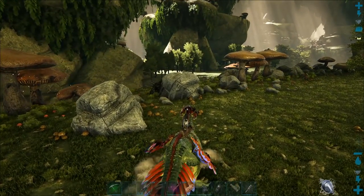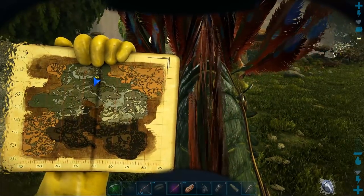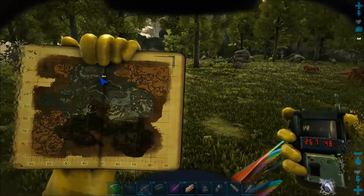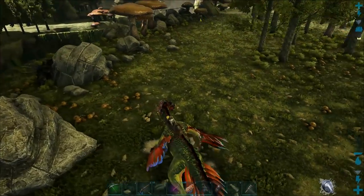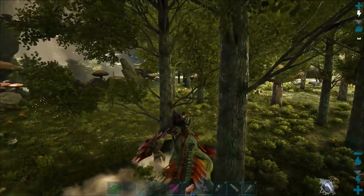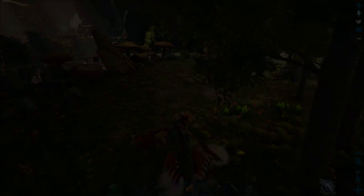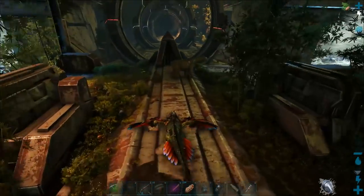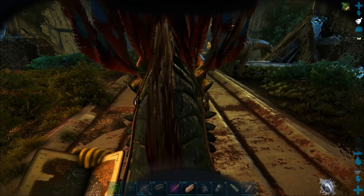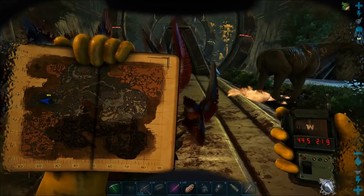There's a basilisk tail sticking up at the side of a rock - that's at coordinates 26 by 48, just off from the lake. Now I'm going to go to the portal. This is the portal area - we'd have to say it's an easy starting zone but it's the main basilisk spawning area.